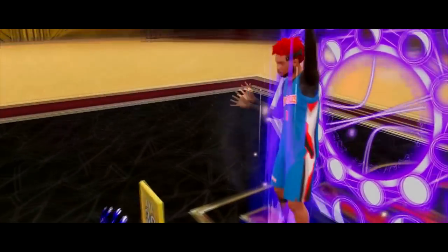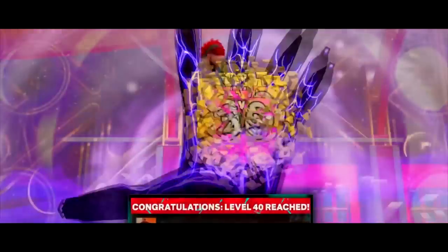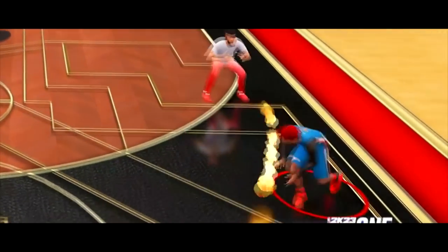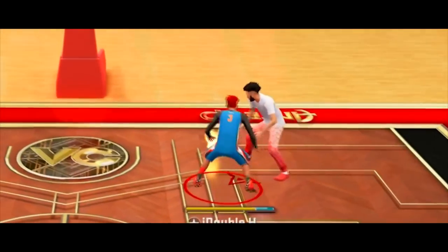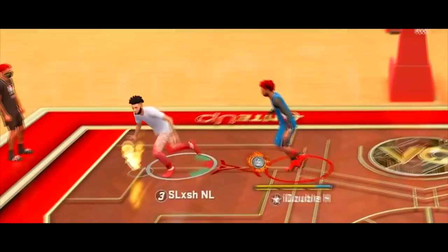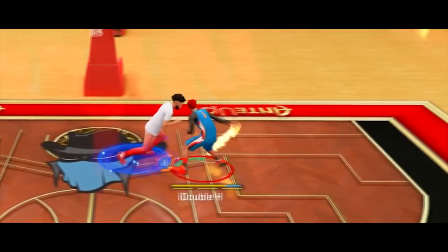This new build I found, that I like to call the two-way point sharp, is breaking NBA 2K23. A build with a 99 steal and a Hall of Fame glove, giving it one of the most overpowered stats in 2K history, paired with a high block rating, high perimeter defense, and solid rebounding and interior defense — giving it elite defense in NBA 2K23.